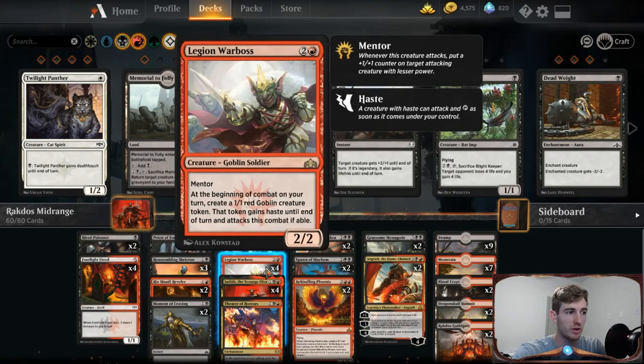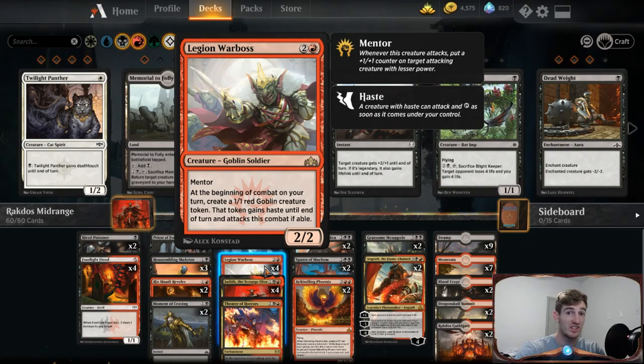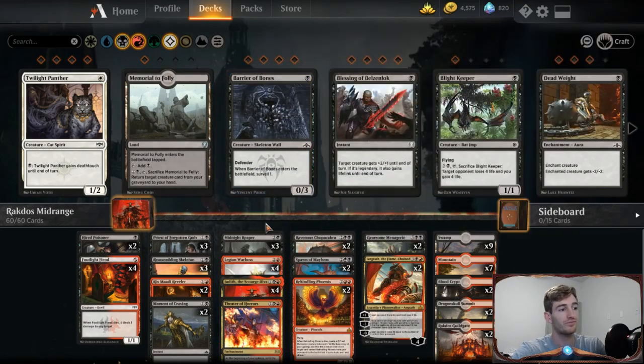We're also running four Legion War Boss, which is again very good value — another 3/2 for three that produces a 1/1 goblin creature token every combat step, forcing it to attack. This is particularly good with Judith because that's a 2/1 attacking every turn. People are going to want to kill Legion War Boss and Judith, and we get damage out of that, so this is great value in the mid game.